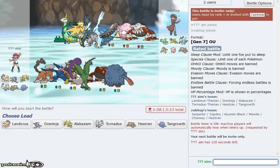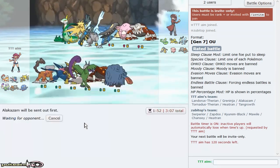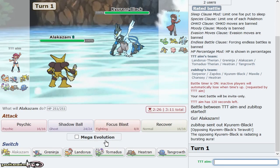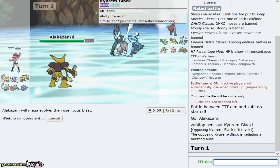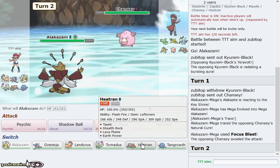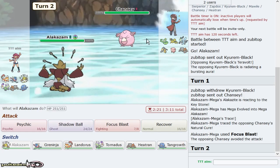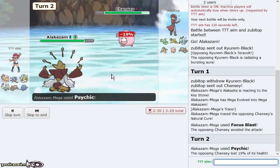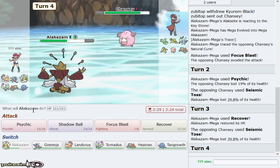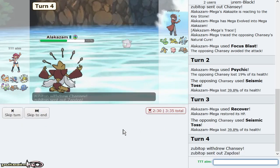I love Zam in this build because it means I don't lose a mon to Kyurem-Black immediately. I lead Zam and throw a Focus Blast immediately — mega evolve and throw it immediately. He's going to go Chansey, but this is my only play. I think if I spike-stack him I'm good. I traced Natural Cure, which is pretty cool. I'm going Psychic because I traced Natural Cure so his status doesn't matter on me — and I can always Recover it off too.